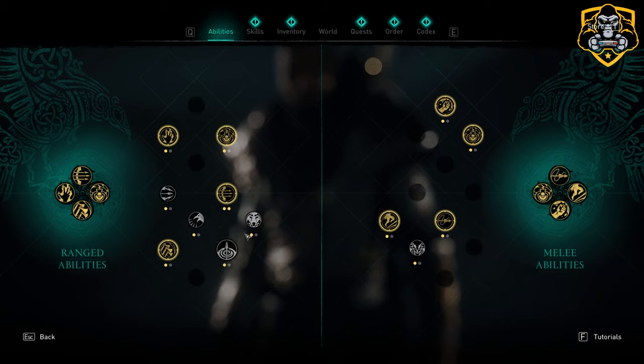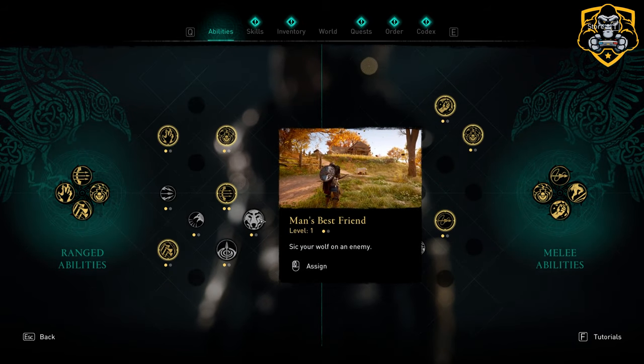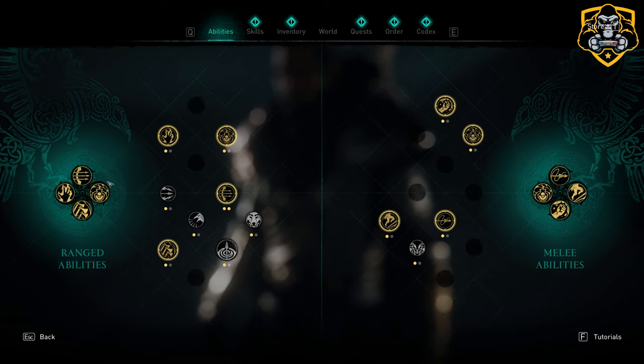If you open up your abilities, you will see that this is a new one, and it's a ranged ability, which will basically allow you to call upon a wolf to defeat an enemy nearby.